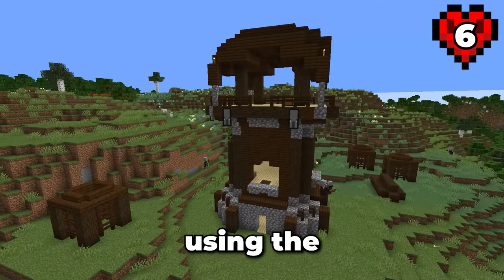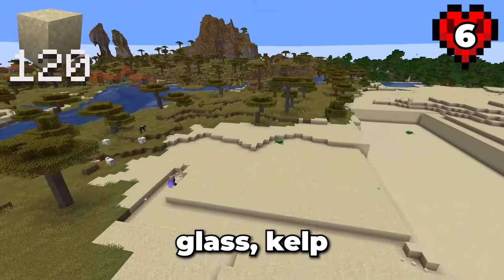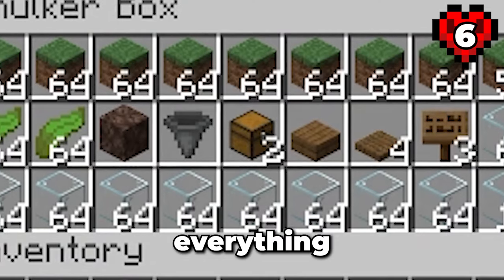This farm will be made using the pillager outpost. To build this farm, we're going to need a bunch of grass blocks, glass, kelp and a few other things. And while we're at it, let's melt the sand into glass. That should be everything we need.